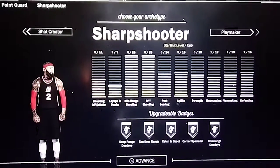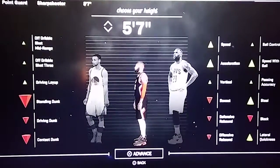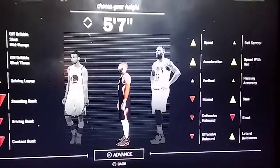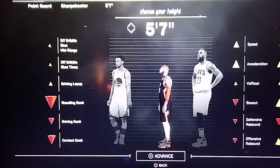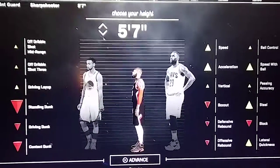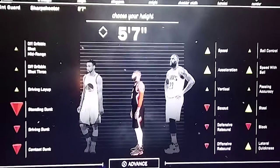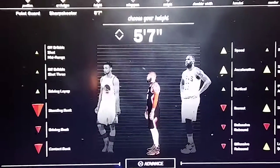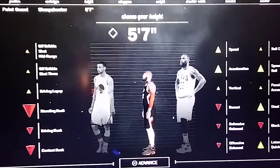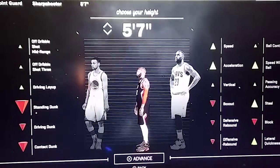Don't make them too small. I did see a guy in the park who was five-seven — you can see how it boosts speed, steal, lateral quickness, vertical, driving, off-dribble, and off-shot mid — but you're going to get blocked or contested by anyone six-six or taller. Unless you're running with a glass cleaner and a slasher, being a five-seven shooter will get figured out and locked down.